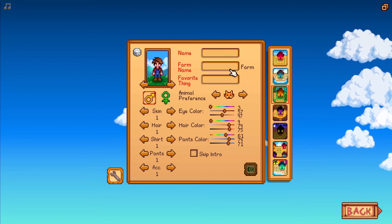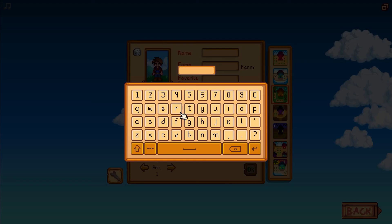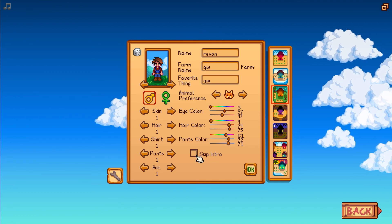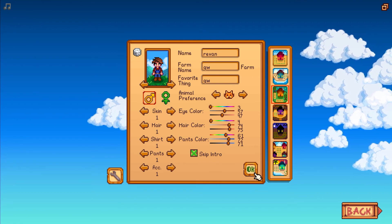Hello everybody, RevanMegas here welcoming you to another episode of Stardew Valley. We're checking out some new maps, so this is going to be an interesting one that gives you basically a waterfall and such to your forest map. Let's go ahead and take a look at it and see what we've got.